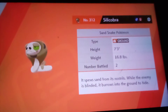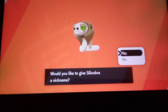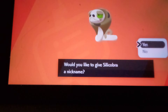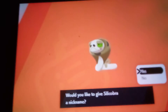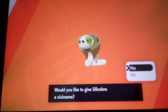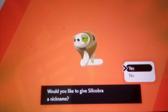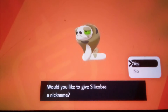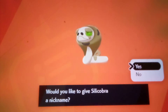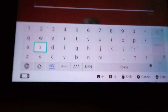Silicobra, the Sand Snake Pokémon, is ground type. If you guys haven't watched the Pokémon Journeys series, Silicobra pops out and Swablu has to find him. Sorry for those who haven't heard that — lock your ears. That's the Cobra. What should I name him? Should I keep him?